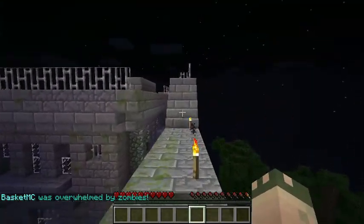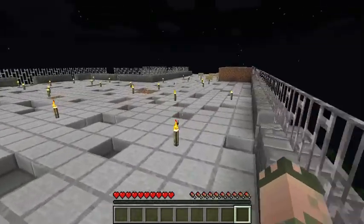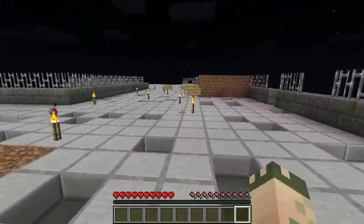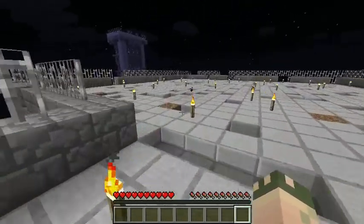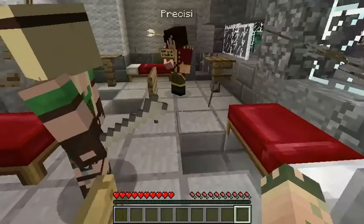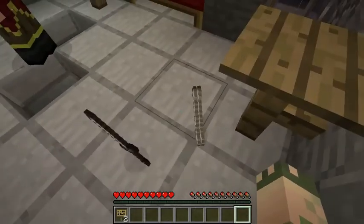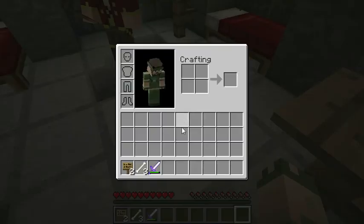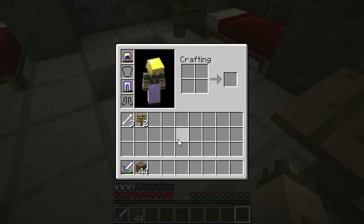Now we gotta get the spawner. This room is safe. We only died one, two, three, four, five times in here — not bad. I picked up a lot of stuff. Do you have anything extra for me? I got iron leggings with enchantments — those are probably yours. That's about all I had.